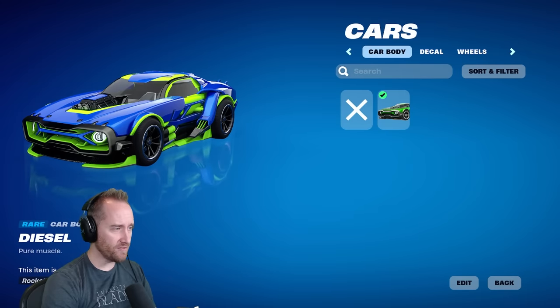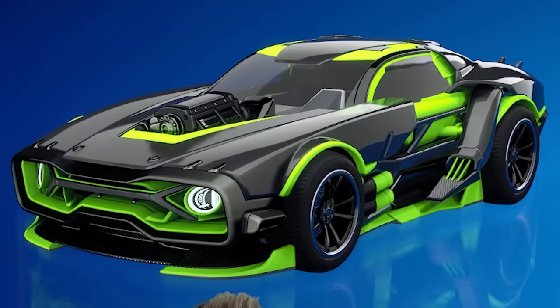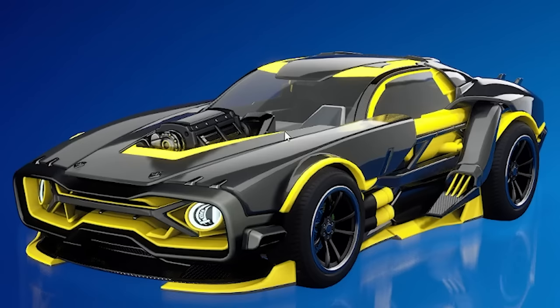Let's go and customize our car real fast. Let's see what color — this is going to be like the Peely mobile. Let's make it black. I like that. With the yellow trim, that is Agent Peely right there to the T.